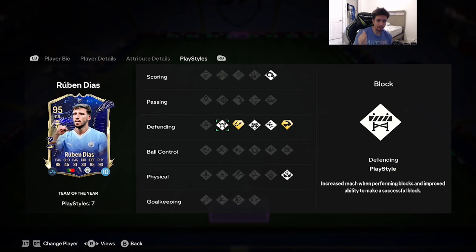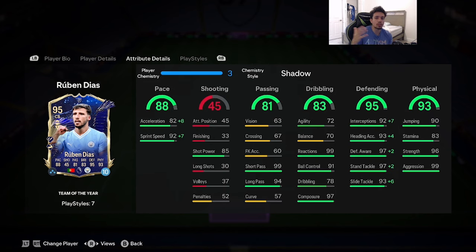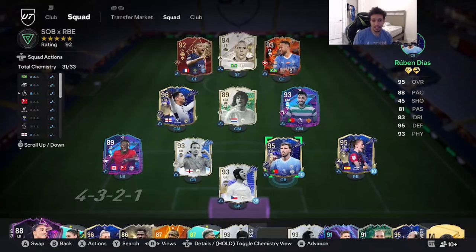He also has anticipate, intercept on plus, block, and area as well. Almost everything in the defending category has a play style except jockey — that's pretty nice. There's only one chem style to give this card: shadow. You could give him catalyst, but shadow is the way to go. Acceleration goes up to 90, sprint speed maxes out at 99, everything in the defending category maxes out at 99, 96 strength, 99 aggression, 99 reactions. Team of the Year Ruben Diaz is looking absolutely insane.